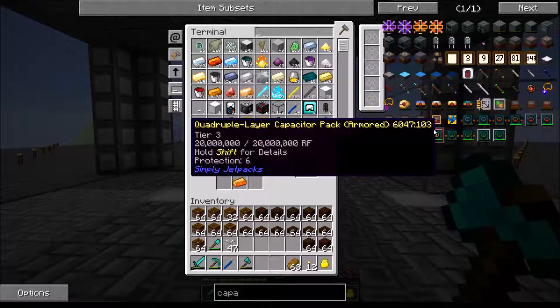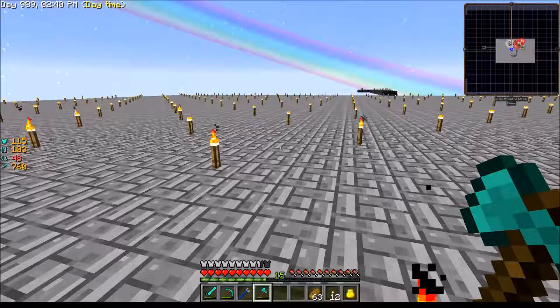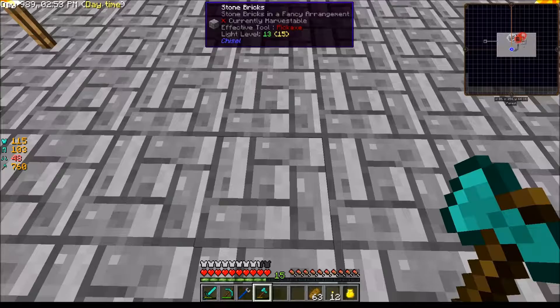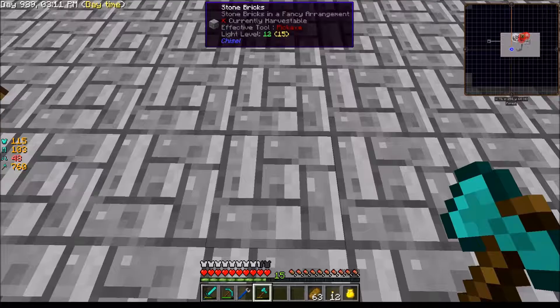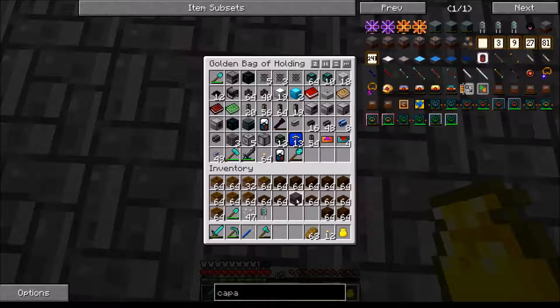Let's throw those in here. It should be making one right now — there we go, double layer capacitor is done. Now I'll make the Octatic Capacitor. Done — capacitor is finished. Now I don't know how much area the farming station will cover so I'm going to start from here and count out: one, two, three... up to fifteen. Fifteen in each direction should be good.